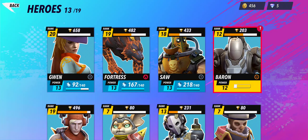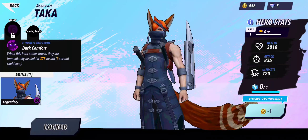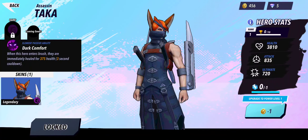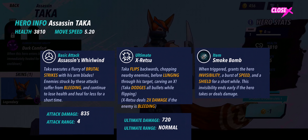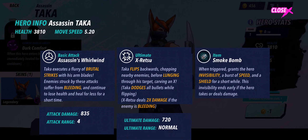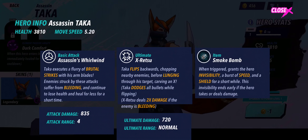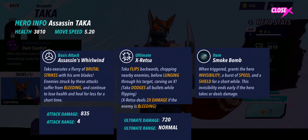For the heroes, scrolling down - Taka is here, added in this update. The gameplay footage that's been released looks amazing. His basic attack is Assassin's Whirlwind: Taka executes a flurry of brutal strikes with his arm blades. Enemies struck suffer from bleeding and continue to lose health and heal for less for a short time - so basically his bleeding functions like Mortal Wounds. The strikes are like flare-blade attacks, and I think it's a cone damage in front of him.